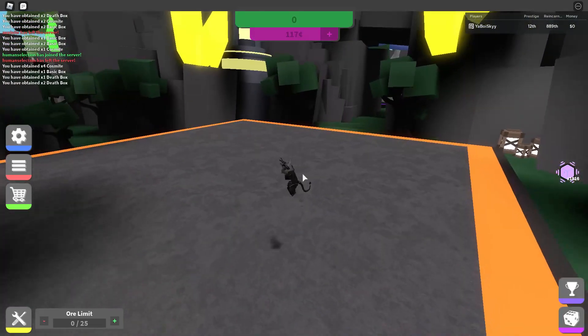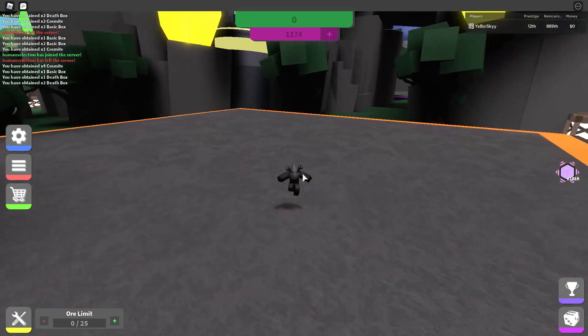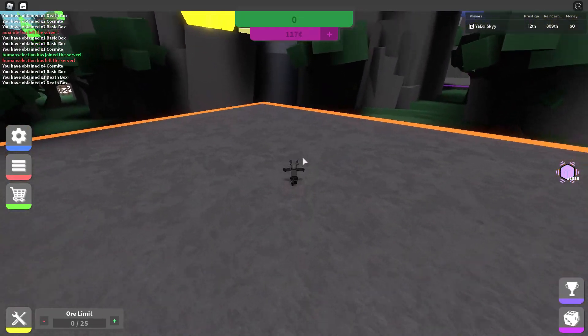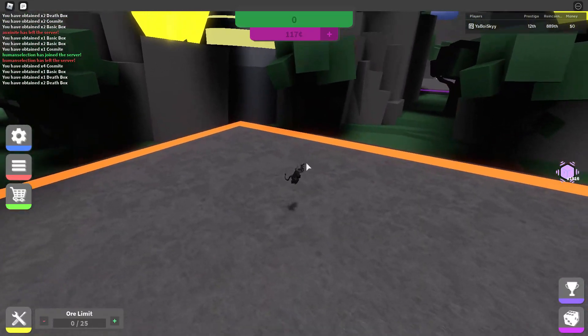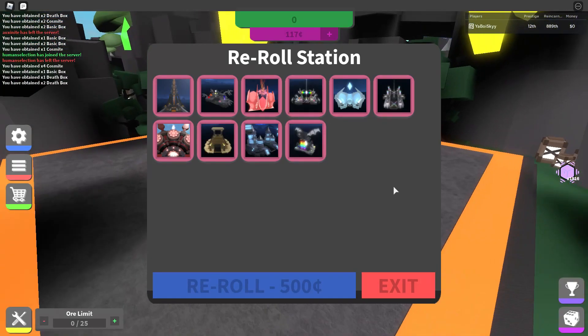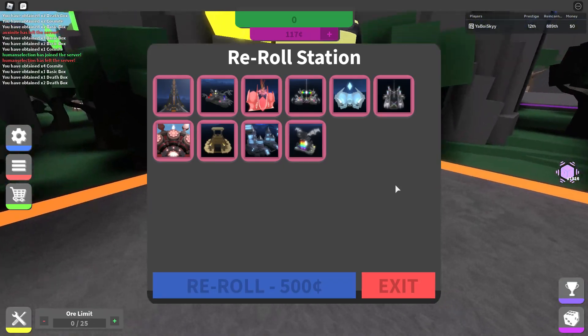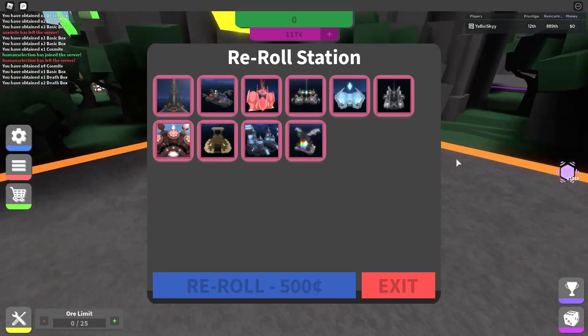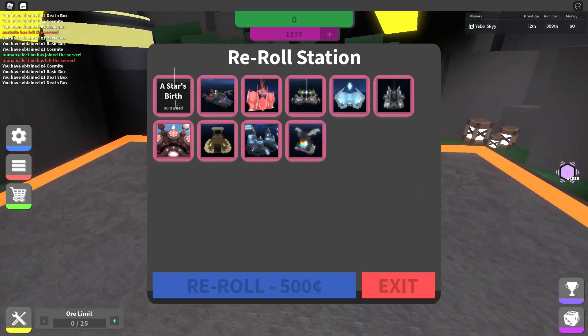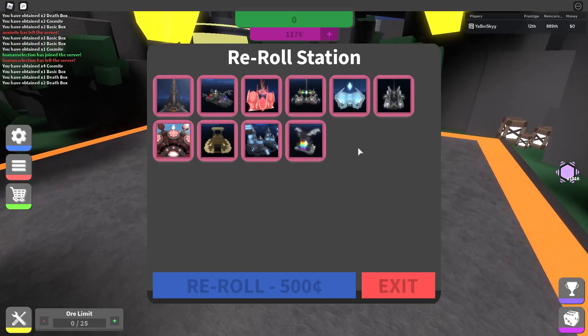The most significant one is probably the fact that this game has infinite prestiges, which are essentially the equivalent of Sacrifices. In this game, they function a lot more like regular rebirths do in Miner's Haven. Sacrificing isn't nearly as significant in this game because you can do it as many times as you want — I'm up to 12th right now. There's a pool of items that you can get. It's RNG-based, you'll get random items. It has a reroll station here where if you get a bad item, you can use the game's premium currency to get a different item.